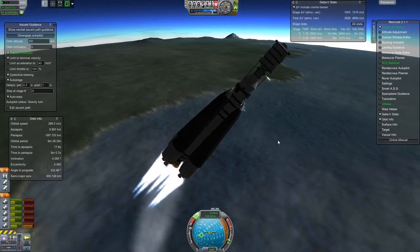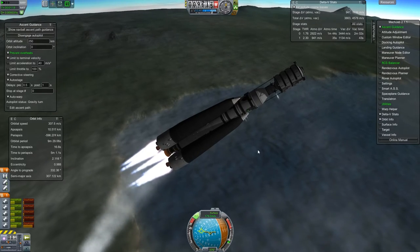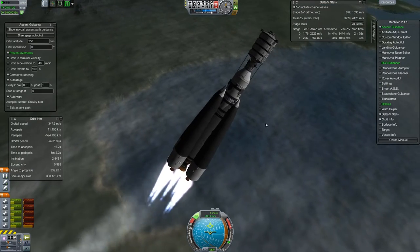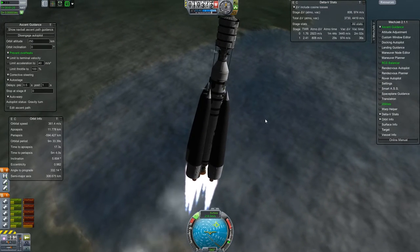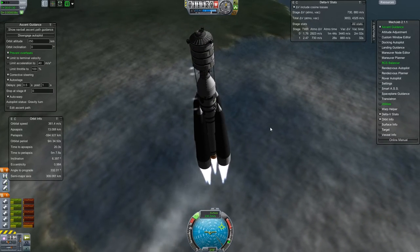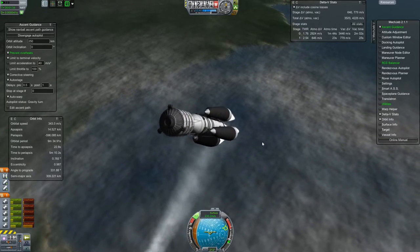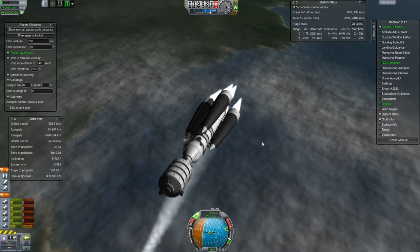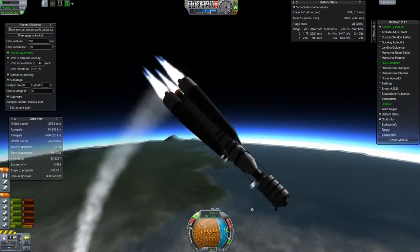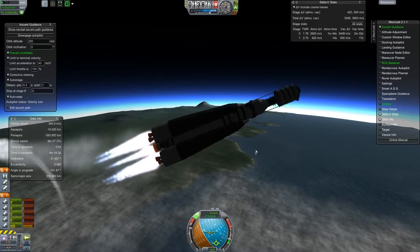They weigh a lot when they have food in them, so I have the RCS on trying to compensate. Things are not looking good. I ended up solving this problem in the future by just launching these things empty - apparently the food is very, very heavy. Fortunately, you can tweak how much of everything there is in it, so I ended up launching them empty and just filling up as we go. This was not the successful launch though - it was still full of food, so it didn't work.